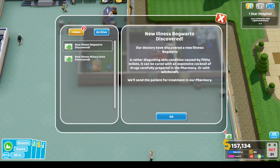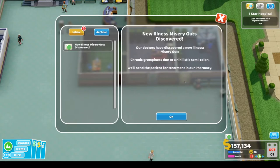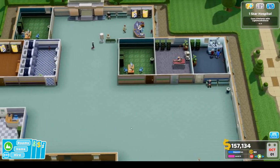We got a new illness — Bog Warts! A rather disgusting skin condition caused by filthy toilets, curable with an expensive cocktail of drugs carefully prepared in the pharmacy, or with witchcraft. Another new illness — Mystery Guts, chronic grumpiness. Both patients are going to the pharmacy.